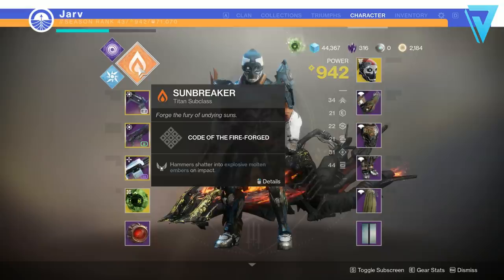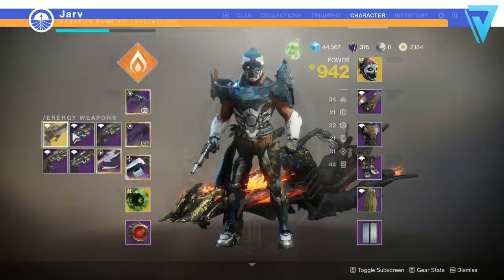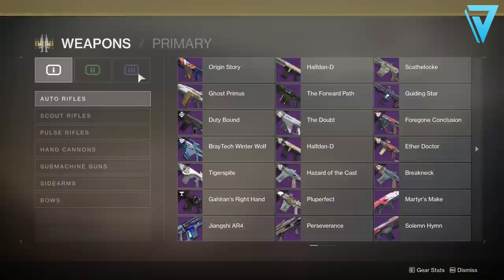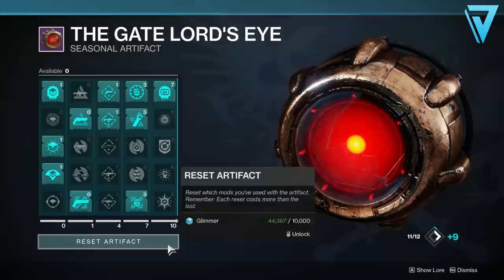Make sure you have a solar subclass equipped. You can pretty much go with any primary, but your energy weapon is super key. I'm running Soul Survivor here, but any solar energy weapon works — Eriana's Vow is really useful, or even Sunshot from your collections. But try and get a solar machine gun as well. You'll get two birds with one stone if you can do this. If you don't have one, check your collections. I've got the Avalanche, but Fixed Odds is also solar and it's available from the Menagerie, so go grab one from there.